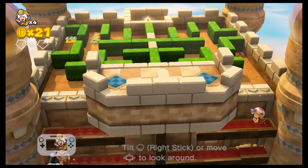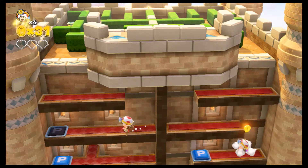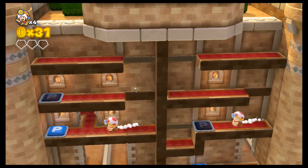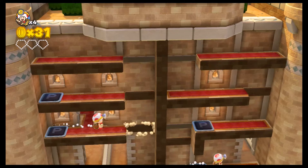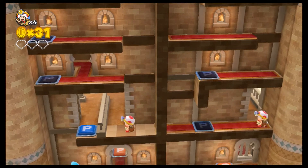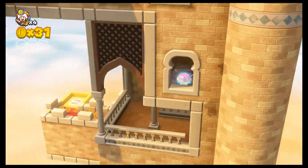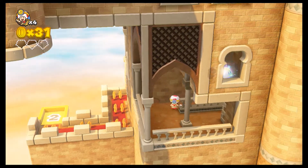Down here. Boom. There's probably a secret there. Why did I just do that? Yep, there is a secret there. I can't get it — I messed up. Failed.